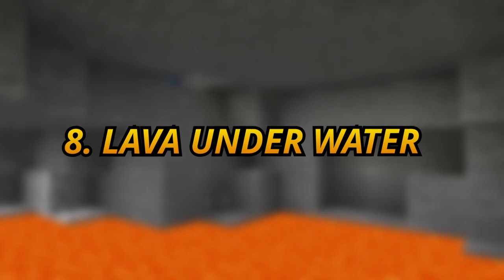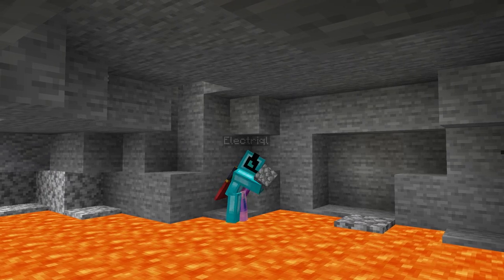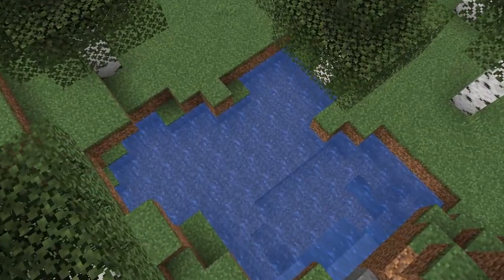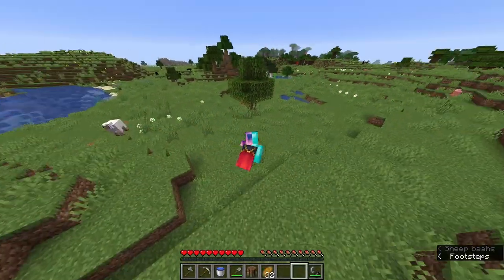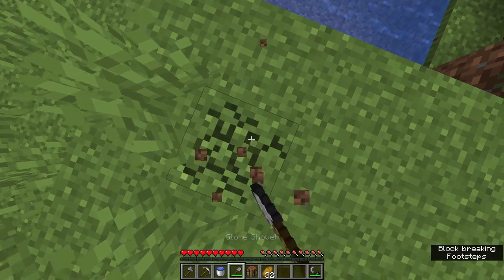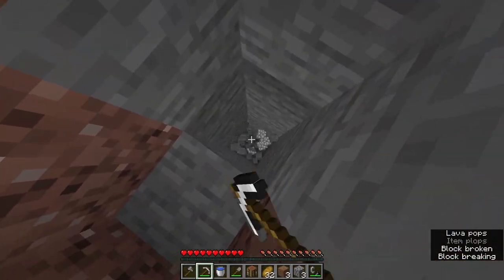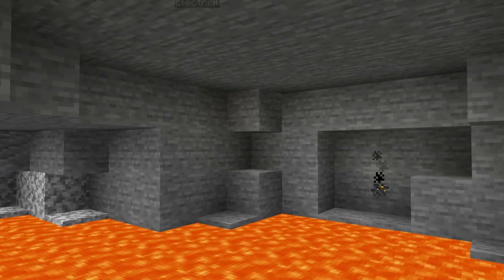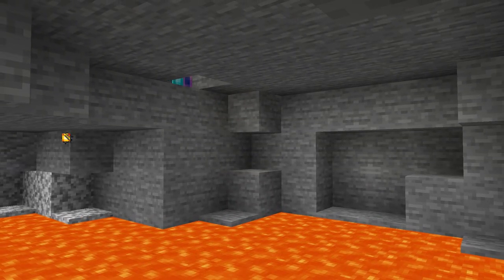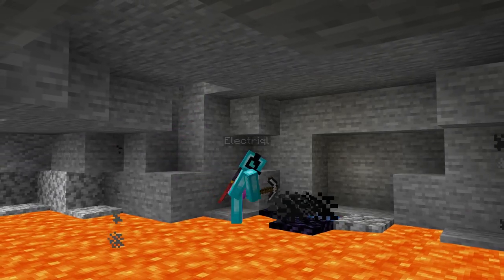And finally, number 8: the lava underwater trick. I have no idea how this works, but I'm pretty sure it is related to how the diamond and clay trick works. Anyway, if you find a pool of water, there is a good chance a lava pool will spawn under it. So when you're out in the open and you can't find a lava pool or an ocean, find the nearest pond and dig down. Then you look for lava pops in subtitles, which you should definitely have turned on. You can locate the lava pool using these audio cues. There will be times where lava won't spawn, but it's more likely to spawn than it isn't, so just expect to find lava most of the time.